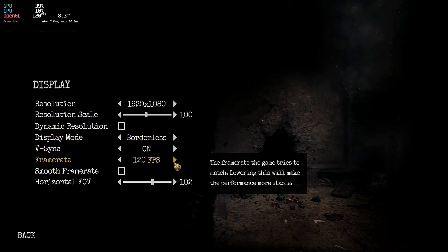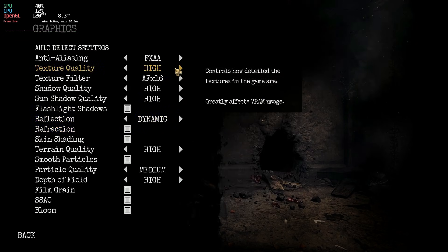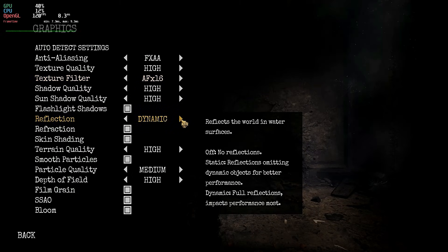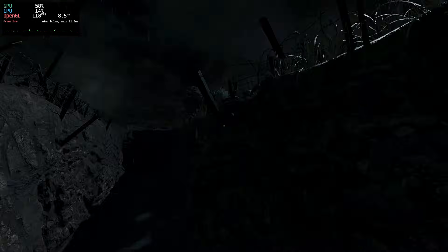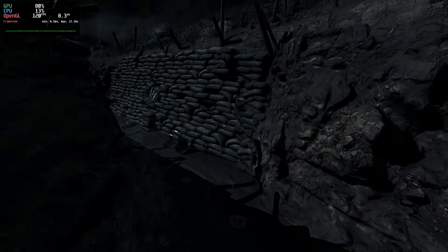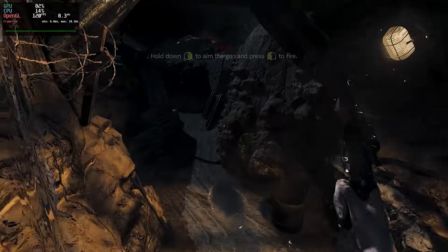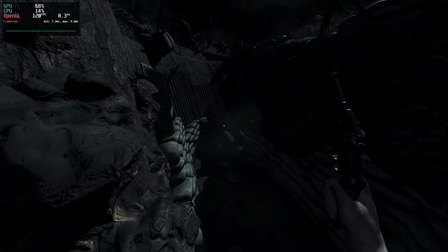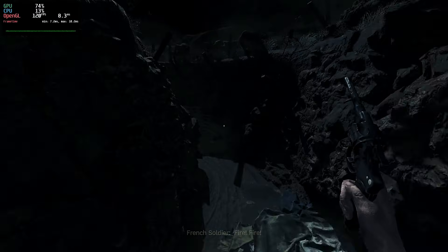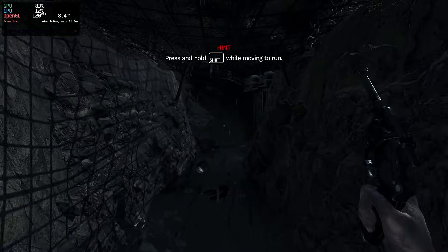Let's slow things down with Amnesia: The Bunker. I ran this via Bottles from the Epic Launcher, and I have to say, this was the star of the show. Optimization here is flawless. With everything set to high, the game was basically locked at 120 FPS. In horror games, immersion is everything — a single stutter or frame drop can ruin the tension. PikaOS handled this perfectly. The frame timeline is flat. If I were to let someone play this blind without telling them it's Linux, they would never guess. It's arguably running better here than on some Windows machines I've tested — a 10 out of 10 experience.